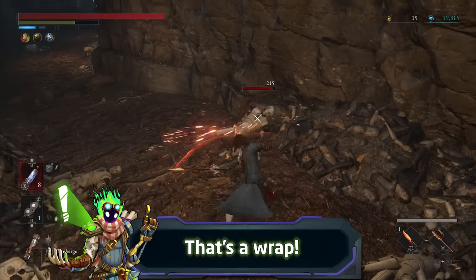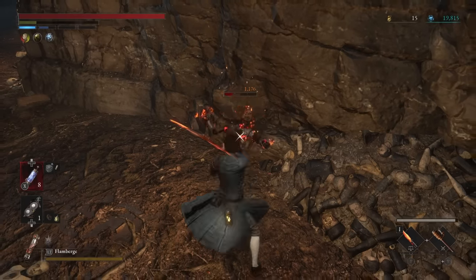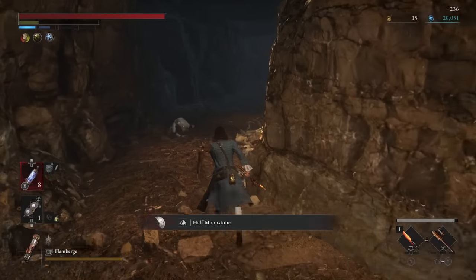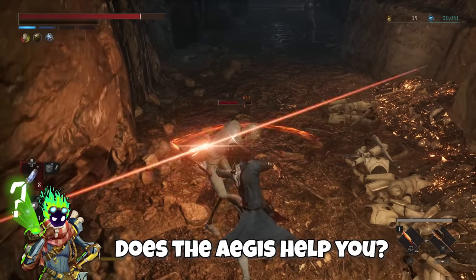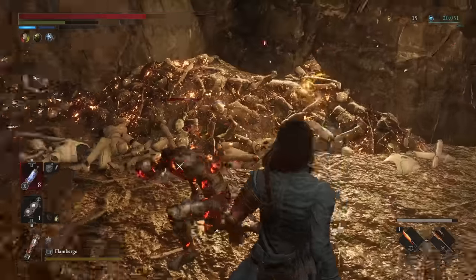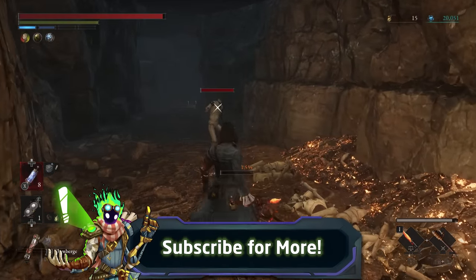But that's a wrap for this really brief quick guide everyone, that I wanted to share for those who do struggle a lot against Fury Attacks and perfect guarding in general, since using the Aegis Legion arm will pretty much fix your issue in my experience. Let me know if this tip was useful to you or not and if the Aegis did make you enjoy Lies of P more, as I'd love to hear your feedback on this. Thank you for watching everyone, take care and I'll see you all next time.